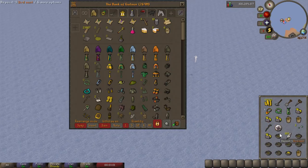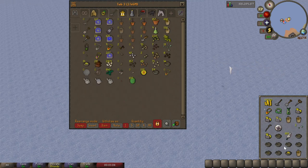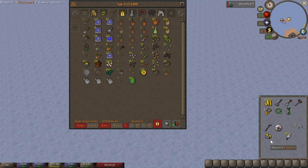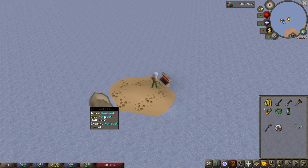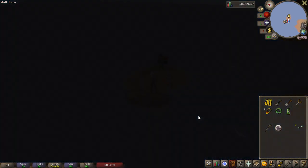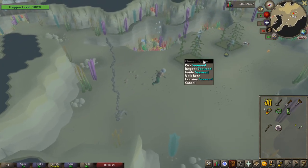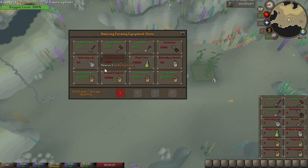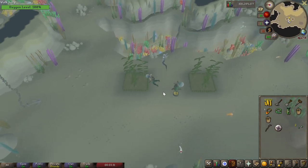Once done with the hardwood patches, run north to the boat to travel over to the small island. You have to be quick because the giant rock crabs will attack you — spam the option button to take you directly out to sea. Once on the island, bank all your bird nests and clockworks if you collected those, unequip your hand slot items since you can't dive with those, and equip your diving equipment. You also can't be too heavy, so keep your inventory as clear as possible. Here are your final two seaweed patches — once completed, you've finished your entire farm run.